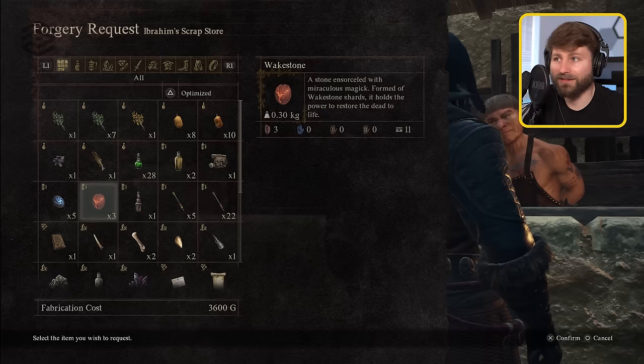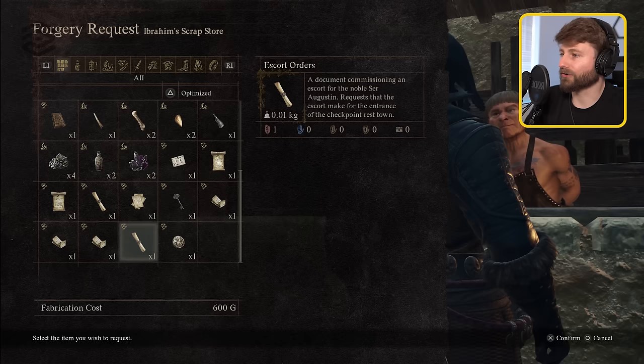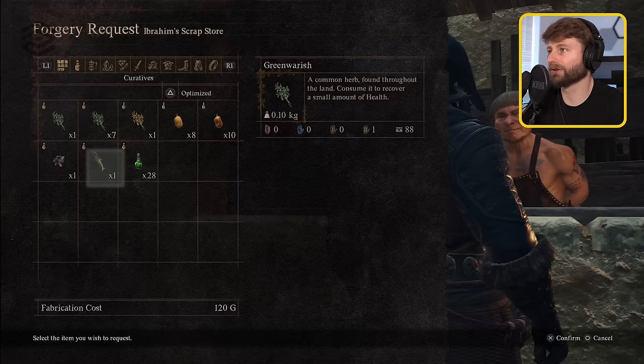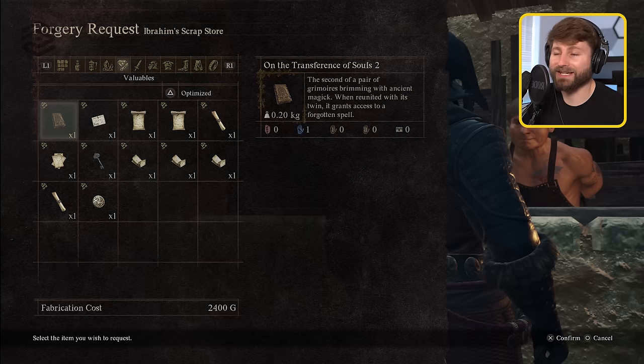Sometimes the forgery is totally fake — like the standard wake stone, which gives you a 'woke stone.' You pay a fee, and sometimes this fee is crazy, like 24,000 for the sealing phial. I've gone through and tried to grab one of each kind of class — materials, valuables, stuff like that — to see what works and what doesn't. There are probably some objects I missed or endgame items I haven't gotten to. Feel free to comment below if you've found one with a really cool use case.